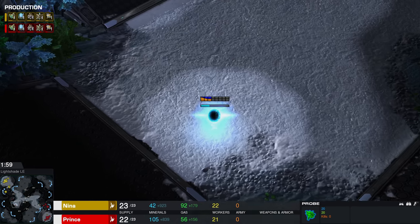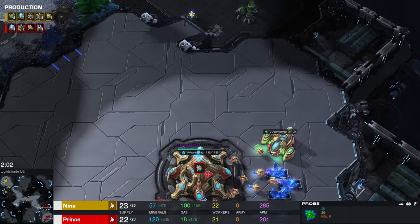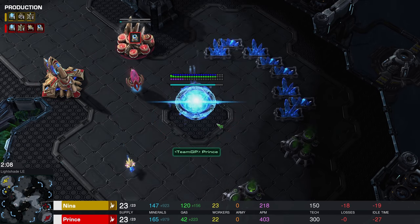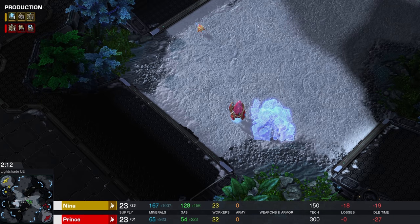Nina's already looking around, and she realizes that there is a pylon missing inside of Prince's main base. The Nexus is going to finish up here shortly, so maybe that's the way Prince is enabling his supply count once again, but you can see Prince is currently sitting at 23 out of 23.